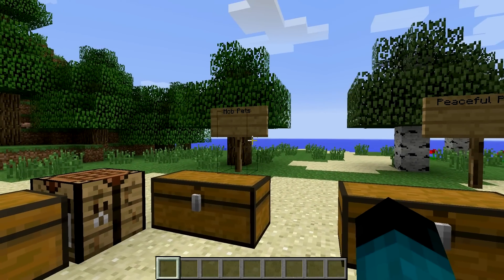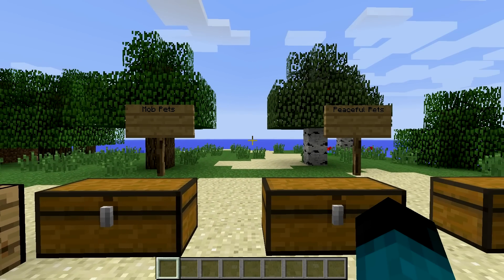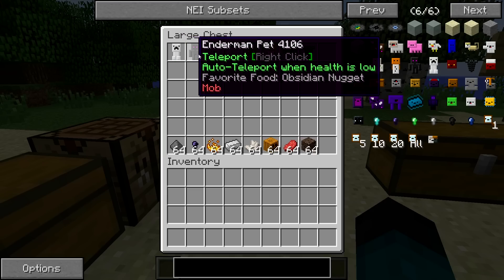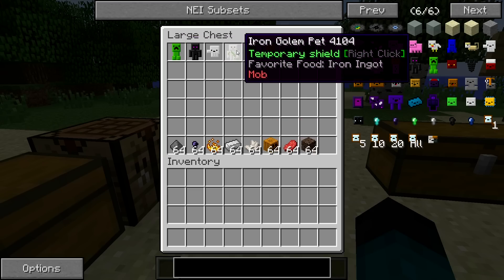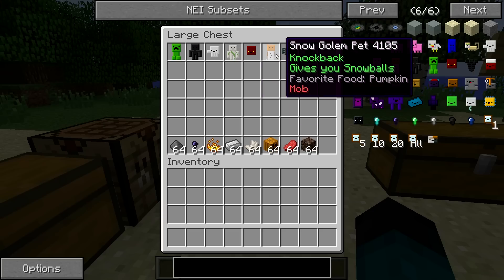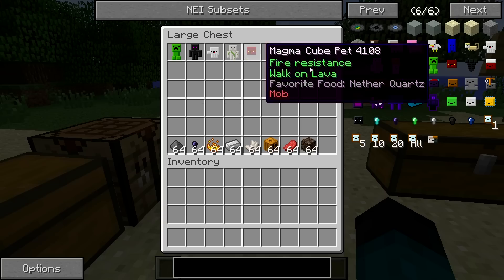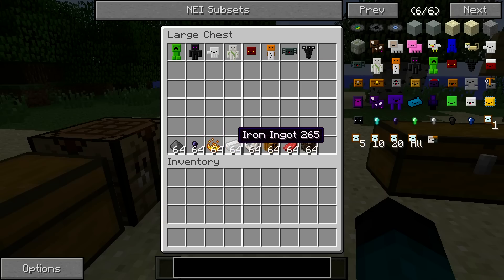Let's go over the mob pets first. These are not peaceful animals; these are mobs. We have the creeper pet, the enderman pet, the ghast pet, the iron golem pet, magma cube pet, the snow golem pet, a spider pet, and a wither pet. All of which have their own abilities and their own food which you need to have in your inventory in order to use the pet.